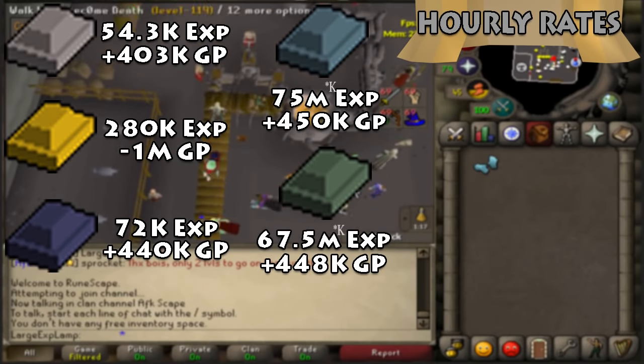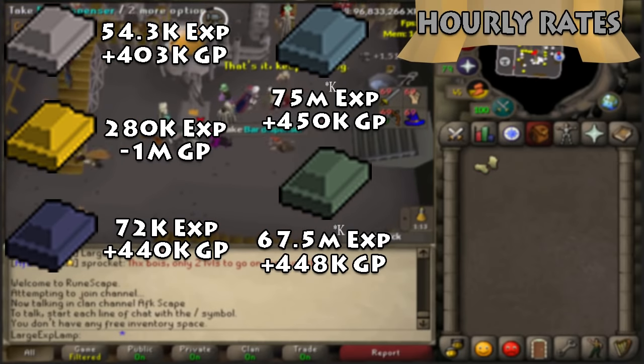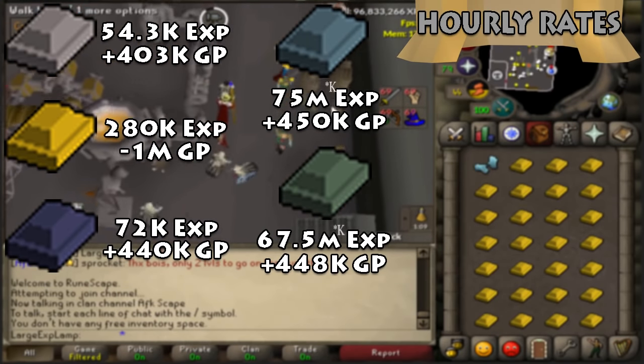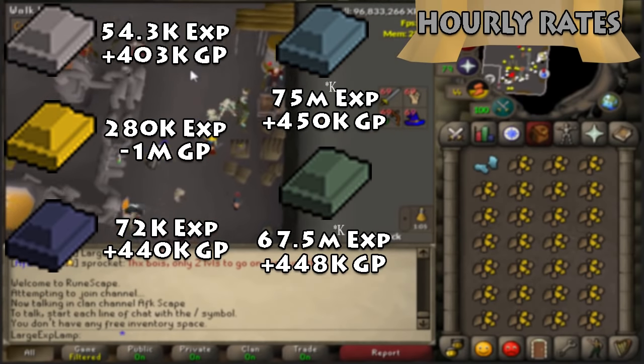When you compare that to adamant, it's actually strange — mithril is better in XP and barely worse in GP, so mithril is actually more efficient than adamant currently. There's not really a lot of ladders to climb; as soon as you unlock mithril, that's about the rates you'll be expecting through 99 for the most part, relatively comparable to both addy and rune.